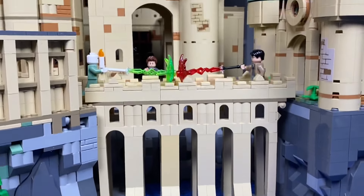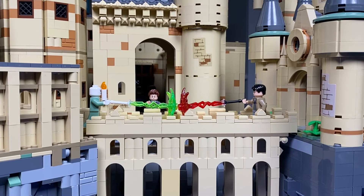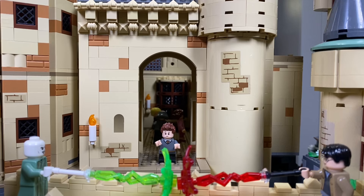Moving to the front of the castle, you'll find the Hogwarts Viaduct where an epic duel between Harry Potter and Voldemort is underway. Just behind the viaduct is the quad entrance where you can glimpse some of the rooms inside.